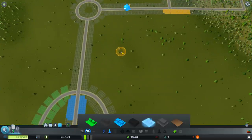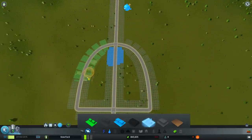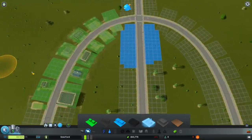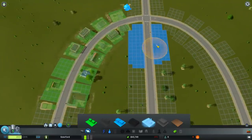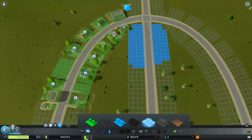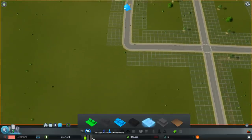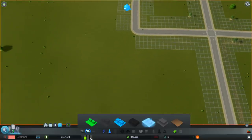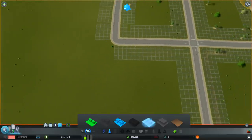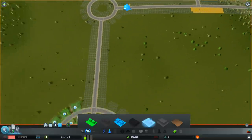Let's take this off pause and get some people moving into our city. We've got our first buildings starting to arrive. We won't have any commercial or industrial until we've got some residents - so it's all residential demand at the moment, but they'll soon want jobs. We're starting to get little bits of demand for commercial and for industrial, so we should start to see buildings spawning in these areas.